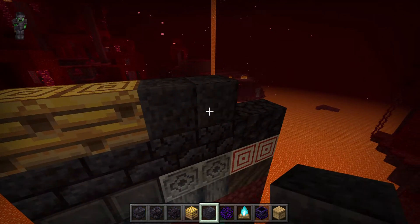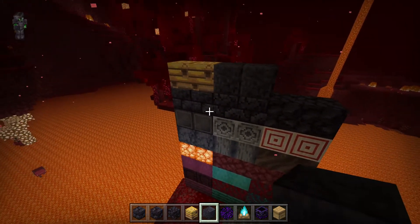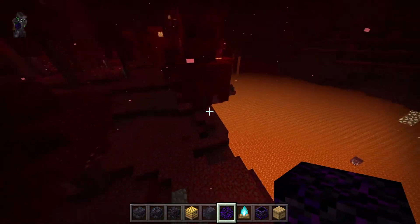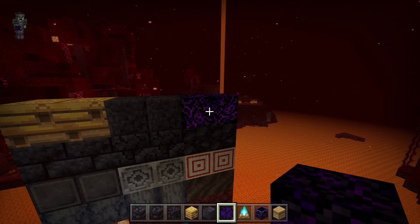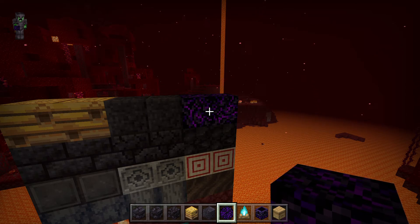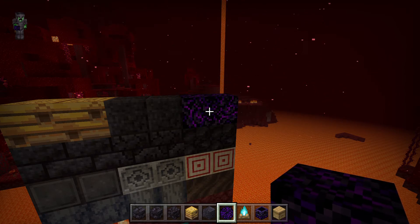Next up is more Polished Blackstone, and then we've got Crying Obsidian. The way you find Crying Obsidian is in broken Nether portals in the Nether. I think you can also find it in chests.